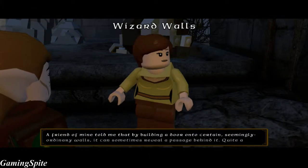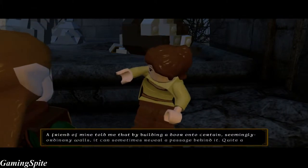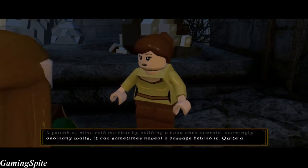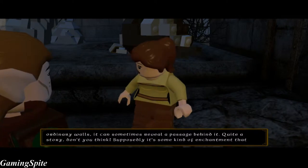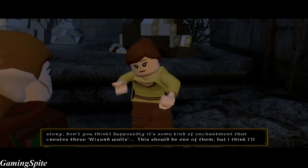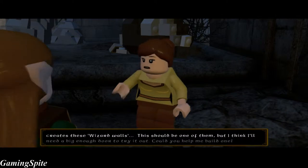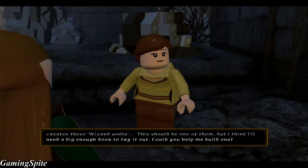A friend of mine told me that by building a door onto certain seemingly ordinary walls, it can sometimes reveal a passage behind it. Quite a story, don't you think? Supposedly it's some kind of enchantment that creates these wizard walls. This should be one of them, but I think I'll need a pretty big door to try it out. Could you help me build one?